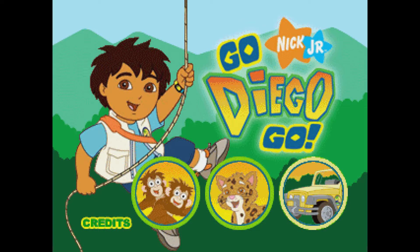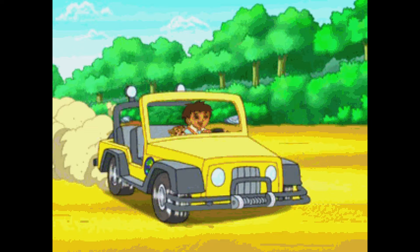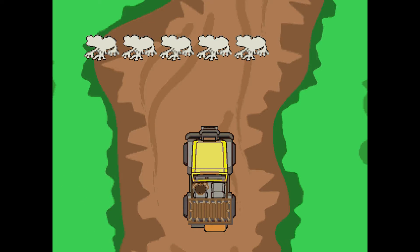Rainforest Animal Rescue. Welcome to Rainforest Animal Rescue. Help Diego find the baby animals. Use the joystick to drive the rescue truck. Press the button to whistle for the baby animal. Help Diego look for five red-eyed tree frogs.